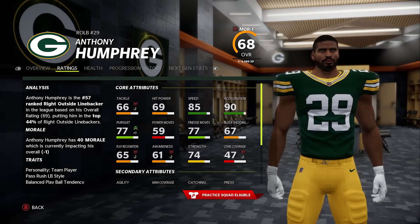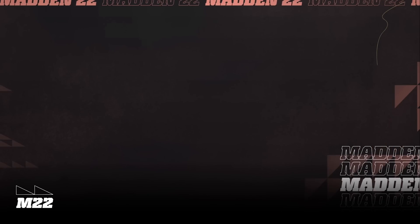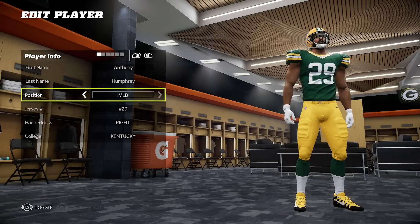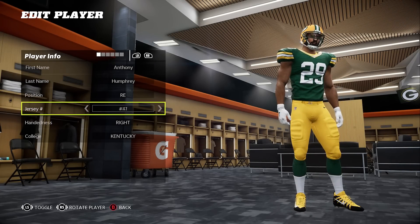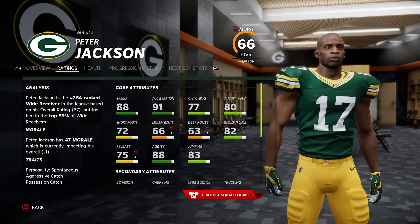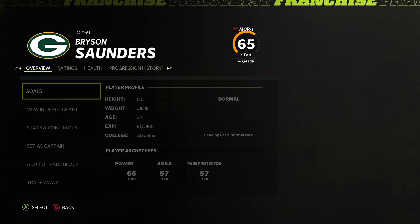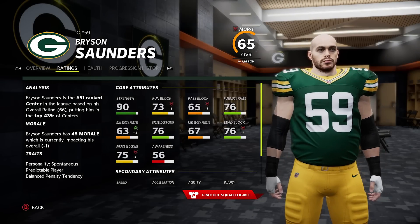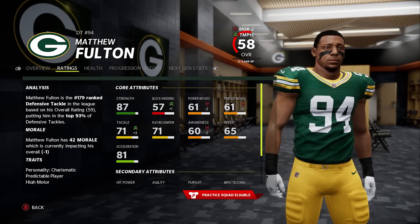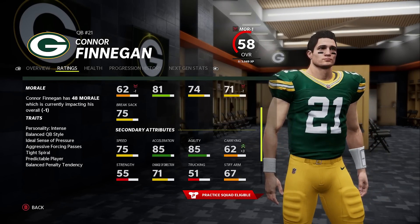Let's take a look at the draft recap — didn't really have many high caliber picks: 69 overall, 67, 66, 50 — pretty bad, but also didn't have a high pick. Humphrey is very usable — he was our only kind of legit pick. He'll be our new backup right end. Let's take a look at the wide receiver — short routes okay, catching okay, jumping sucks, medium and deep suck. He's awful. The center is a 66 overall, 22 years old.